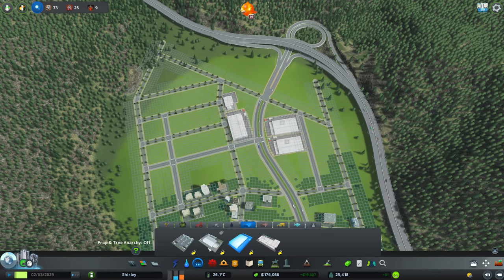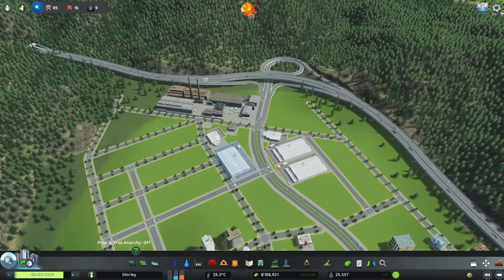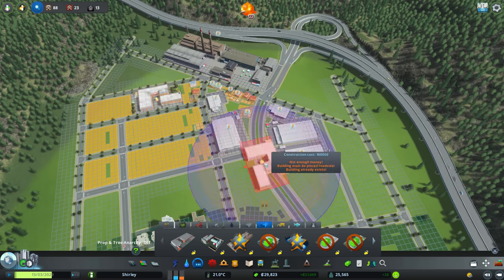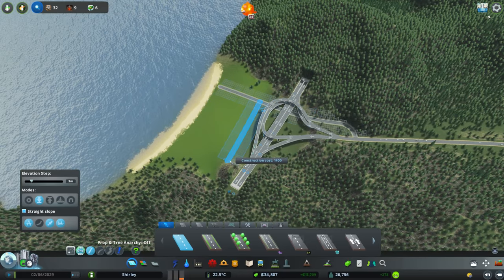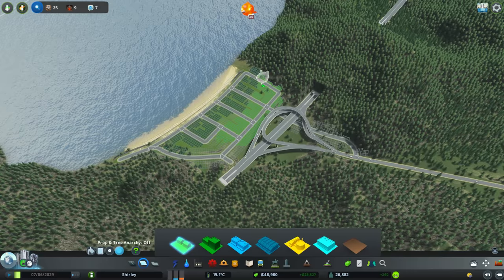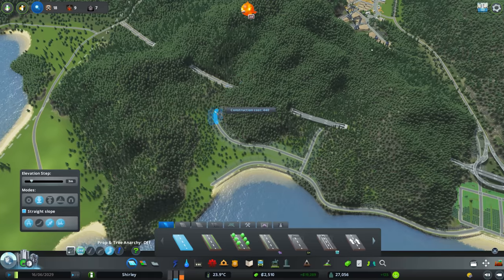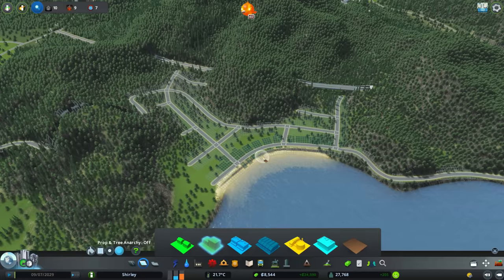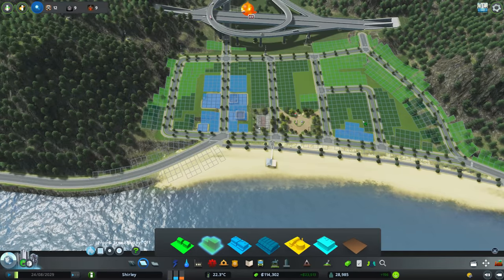We had high demand for our industrial zones, so I figured the best spot would be right next to this highway interchange. We were lacking any sort of unique factories, so I figured this would be the perfect place for them — these are big money makers, which is exactly what we need for the next part of our expansion. We're now working on the other side of the island. There's a real lack of space out this way, but it's pretty much the only space we've got left. I start by creating a little town just below this interchange, and then continue the roads a little further out towards what is going to be a much larger town. We probably run out of money again — all this terraforming is going to get really expensive.